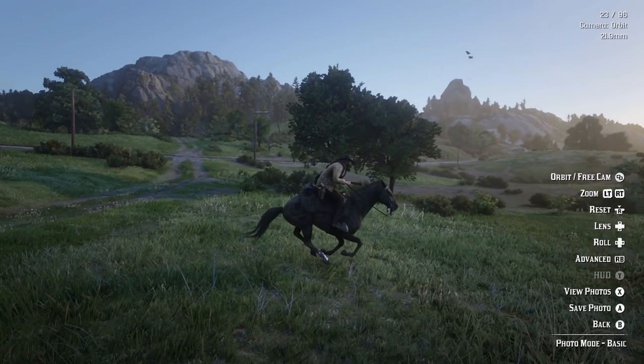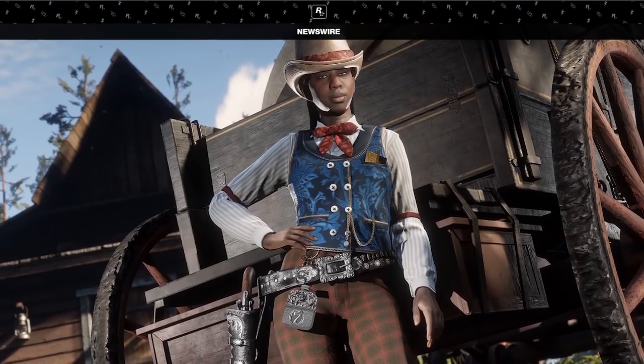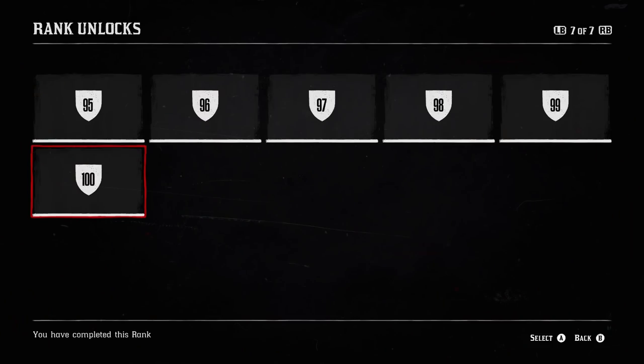Number seven: add a Rockstar Editor — everyone wants it. Number eight: add a Rockstar Creator — I want it. Number nine: weekly updates that benefit high-rank players. And number ten: rank unlocks beyond rank 100. After you hit rank 100, there is nothing else to aim for and it makes XP pointless.